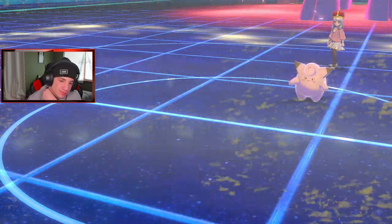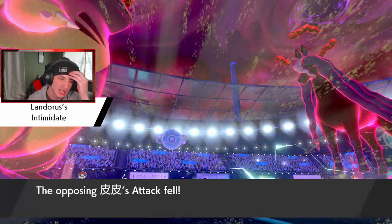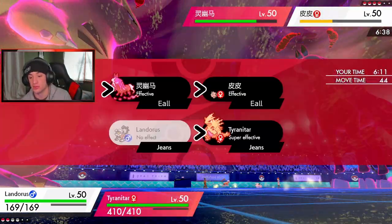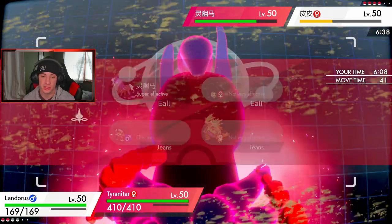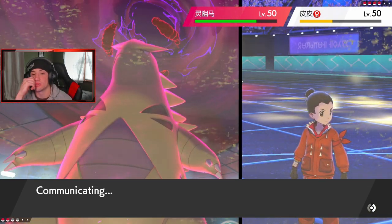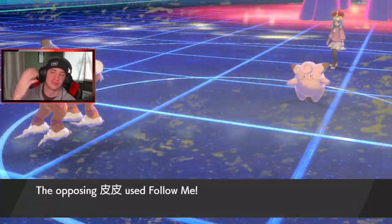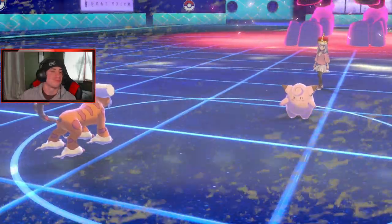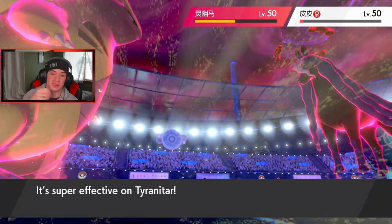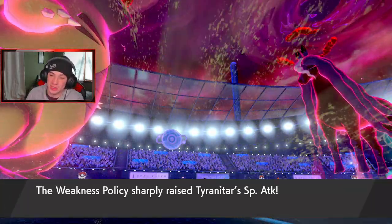If we proc the Weakness Policy with EQ, then we're choosing into EQ, and Spectrier probably takes out Lando this turn anyway. I say we just go for EQ, proc the policy, and have T-Tar potentially sweep. But I just don't see it happening — I'll Follow Me this turn to protect. He goes for Follow Me — I knew it! EQ is doing big damage especially to T-Tar. If he hadn't followed me that could have been huge. Lando goes down.